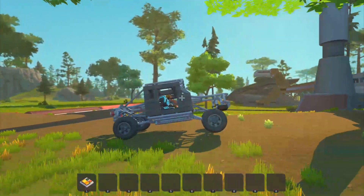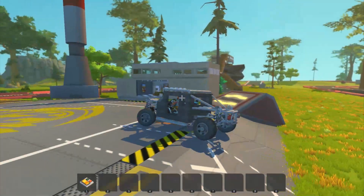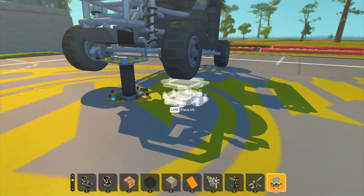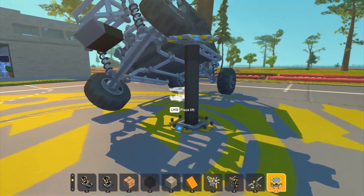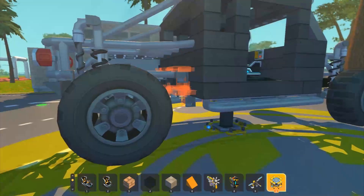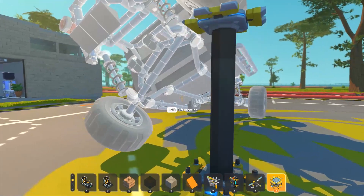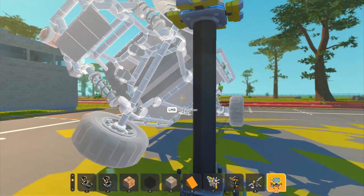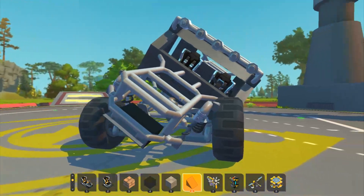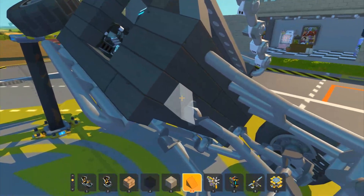This handles really well. It seems like there's nothing limiting those axles at all — see how much flex it has. That's a triangulated four-link, and that's the flex you can get. You can get even more, but this is impressive.